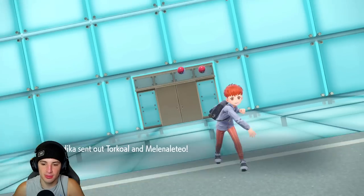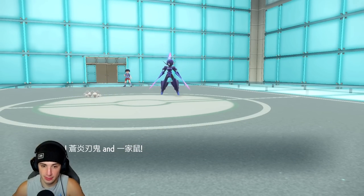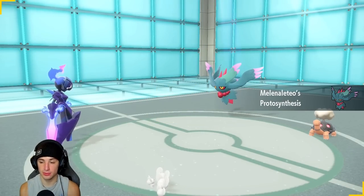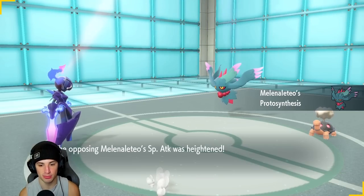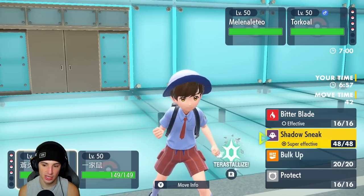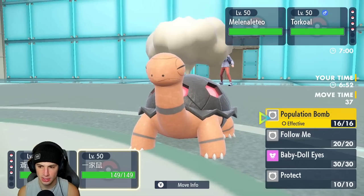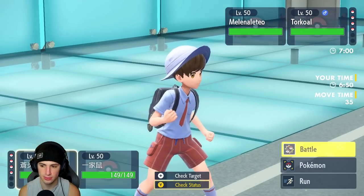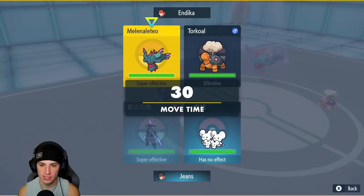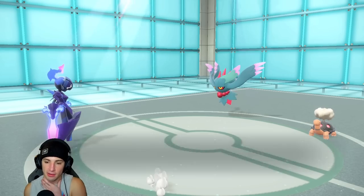They lead Torkoal and Fluttermane. I have Maushold, so I'm just going to Pop Bomb that thing — I could Steel Tera and Bulk Up this turn. Protosynthesis is out and that's going to boost Fluttermane's Special Attack. I'm going to have to Pop Bomb that thing down. I could Shadow Sneak as well. I'm going to Terastallize Maushold — let's get rid of Torkoal.